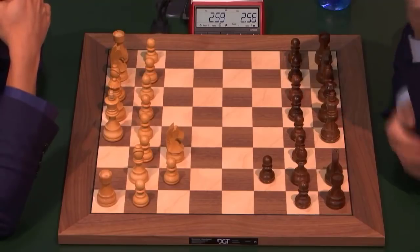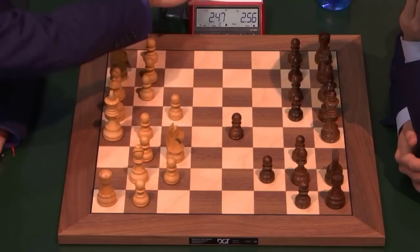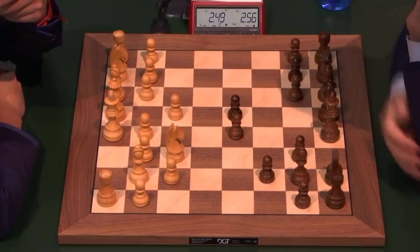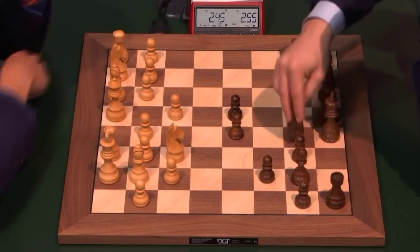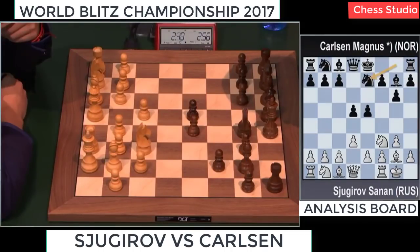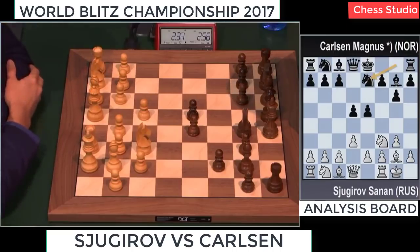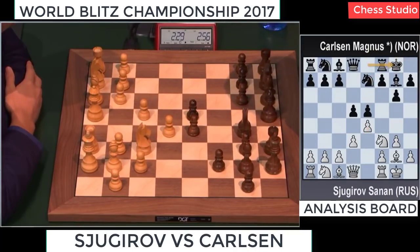We start as usual with the game of Magnus Carlsen, where a Reti opening was played by Sanan Sjugirov, starting with 1.Nf3. This way Magnus manages to play e5 and grab the center as early as move 3. After d3, d5 — the knight will be developed on e7, right after castling short. Compared to the rapids, Carlsen is choosing more active openings.